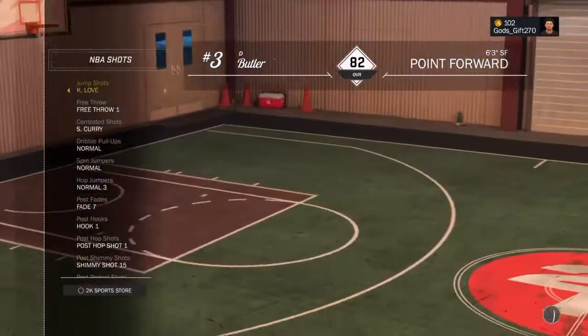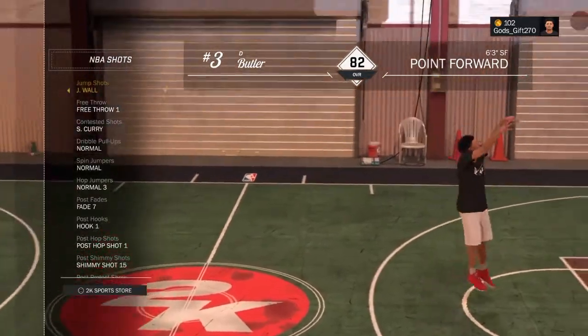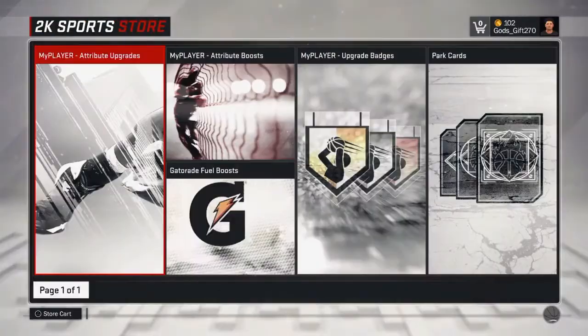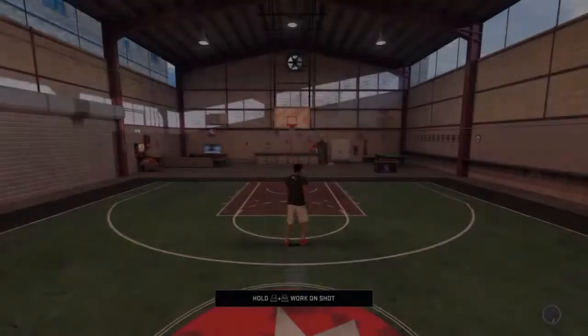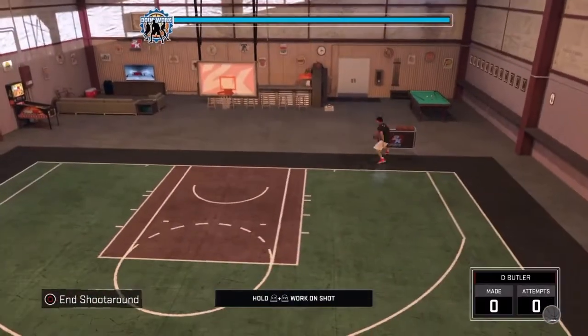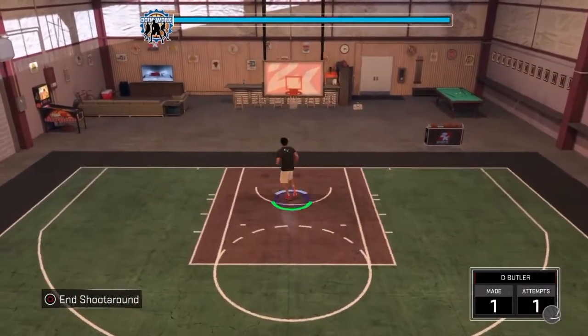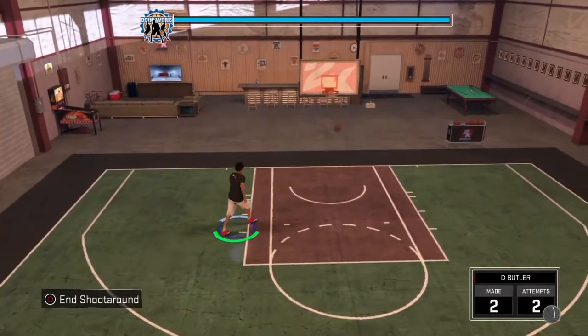At number 3, we got John Wall. He's really not known for his jump shot in the league, man. He's known for that quickness and explosiveness. But for the game, shit seems to be working. A lot of people use it — I know they did last year. Take a look at your boy John Wall. Bang.